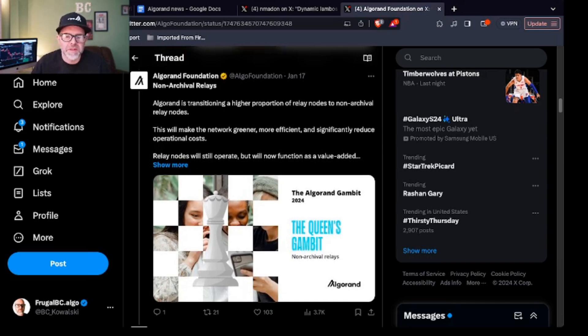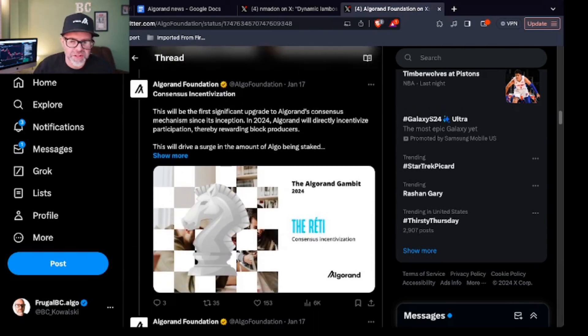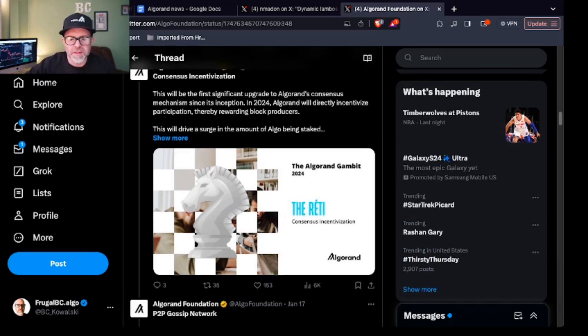Non-archival relays means Algorand is switching to a higher proportion of non-archival relay nodes. This will make the network greener, more efficient, and significantly reduce operational costs. Consensus incentivization — we're going to dig into this much deeper. This will be the first significant upgrade to Algorand's consensus mechanism since inception. In 2024, Algorand will directly incentivize participation — in other words, they're going to reward block producers, which should drive more people to have nodes.